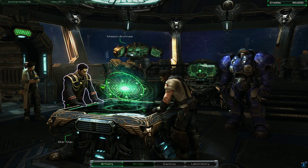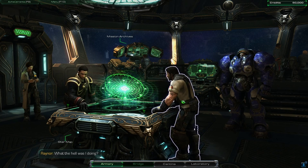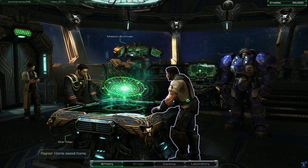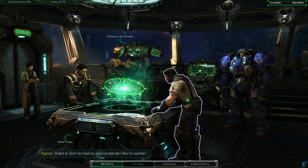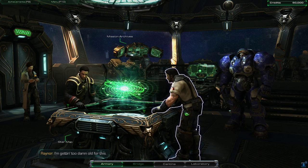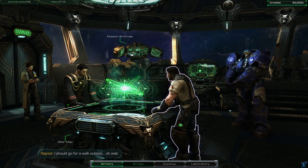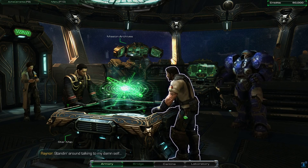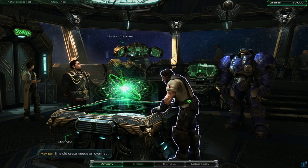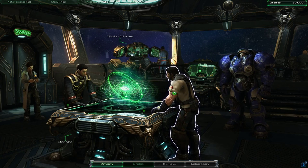Now that we're back on the Hyperion, Hireno has more quotes - these are pretty much his final ones. 'Revolution's a little slow today.' 'Home sweet home.' 'Gonna have to start pretending like I'm working' - that's my favorite. 'I'm getting too damn old for this.' 'I should go for a walk outside.' 'Standing around talking to my damn self.' 'Time for a bold, unstoppable plan.' 'This old crate needs an overhaul.' And that's pretty much all of them.